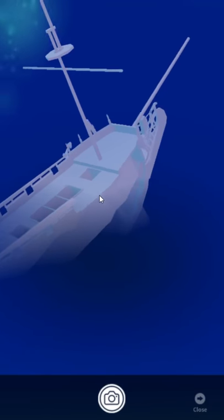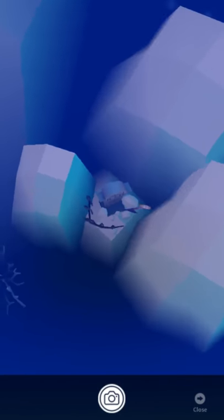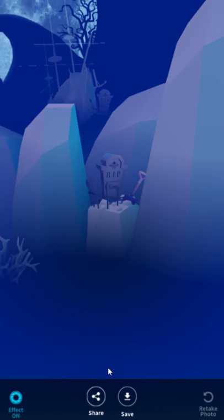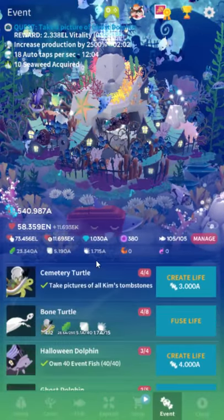And then this one's over in the nothingness — you can just barely see it. There it is, kind of in these rocks right near where the moon sprite is. You just want to take that third picture and then there you go. You don't have to go into Kim's tank — again, it's in your tank.